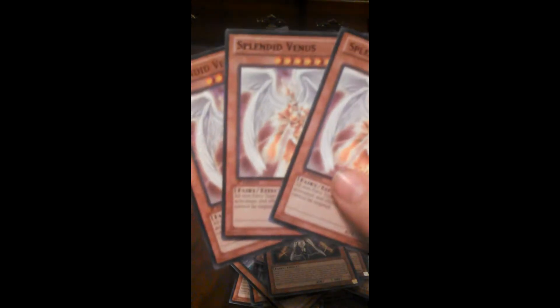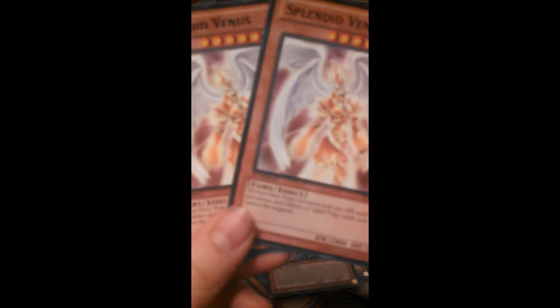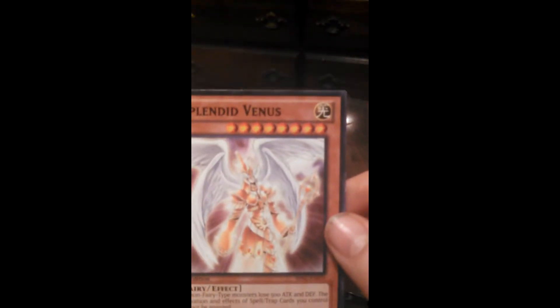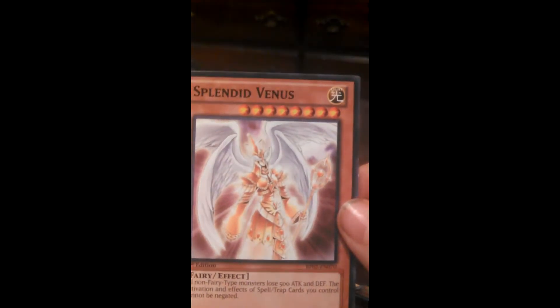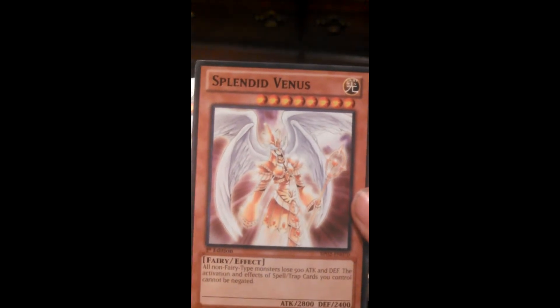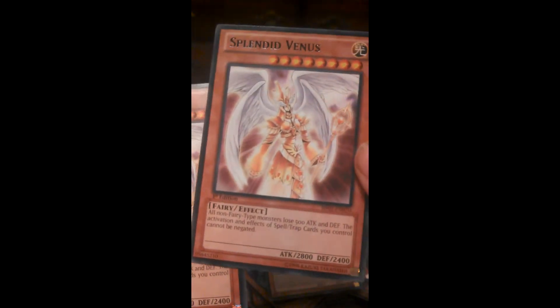I chose to put three Splendid Venuses in my deck because her effect is awesome. All non-fairy type monsters lose 500 attack and defense. The activation and effect of trap cards and spell cards you control cannot be negated, so that's always awesome.